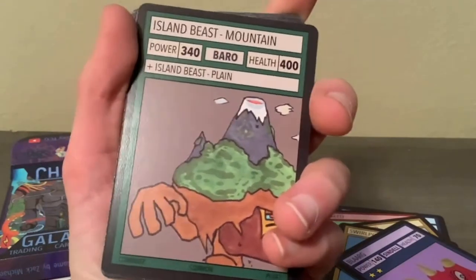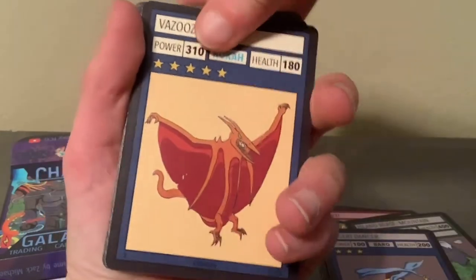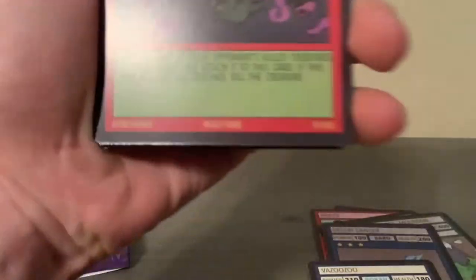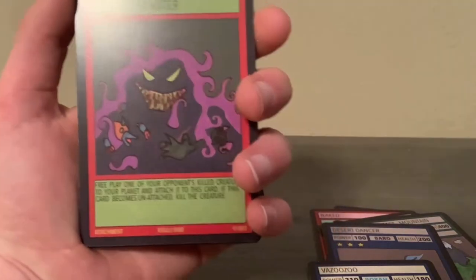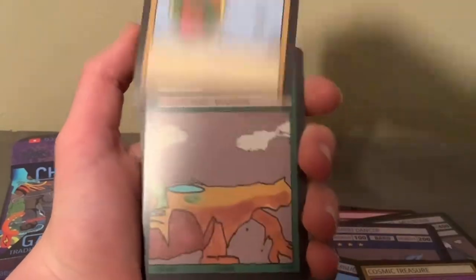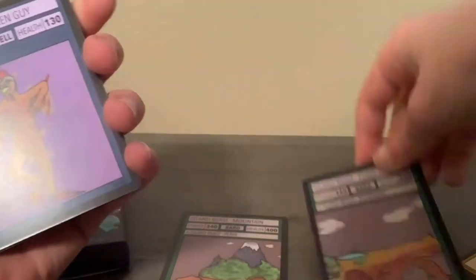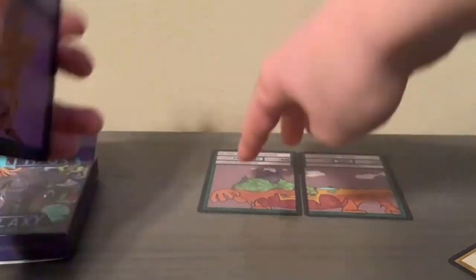Island Beast Mountain — I really want to get the other side. Desert Dancer, The Zuzu — it's a Roka creature. Guster. I'm nervous. And a really rare Phantom Matter — so that was a really rare card. It is an attachment card, so that's cool. And our planet card is Polyseum. Cosmic Treasure. Galaxy's Gift. Yes! Island Beast Plane! So now we can put these two together and we get the full Island Beast. That is exciting. Really happy with that.